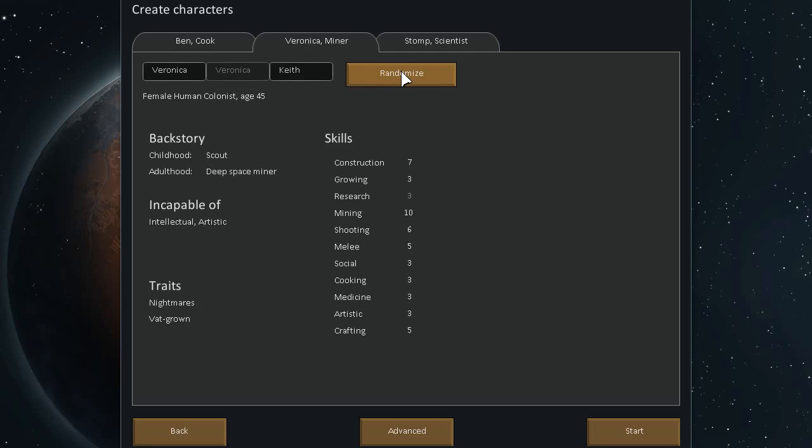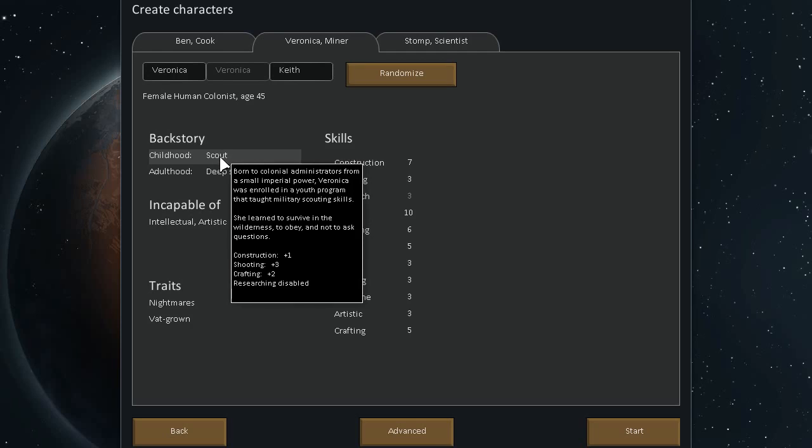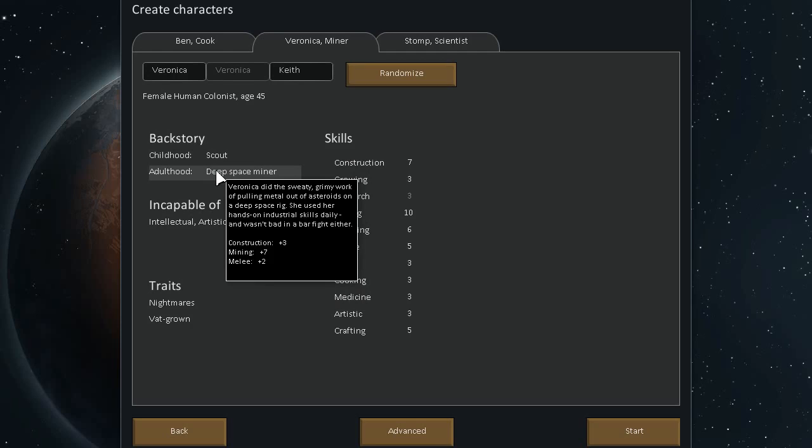A girl — Veronica Keepe. Scout. Born to a colonel administrator from a small imperial power, Veronica was enrolled in a youth program that taught military scouting skills. She learned to survive in the wilderness, to obey, and not to ask questions. One to construction, three to shooting, two to crafting, and researching disabled. In adulthood, as a deep space miner, Veronica did the sweaty, grimy work of pulling metal out of asteroids on a deep space rig. She used her hands-on industrial skills daily, and wasn't bad in a bar fight either. Three to construction, seven to mining, and two to melee.